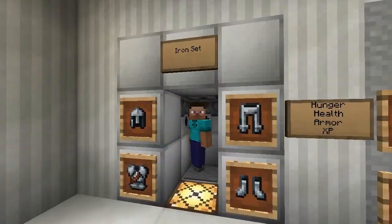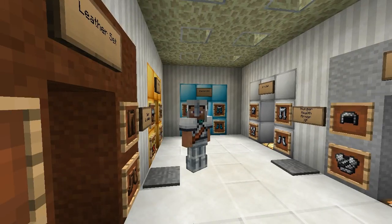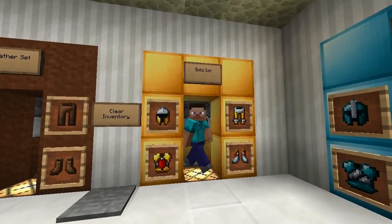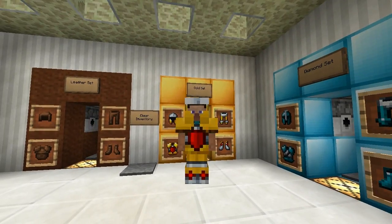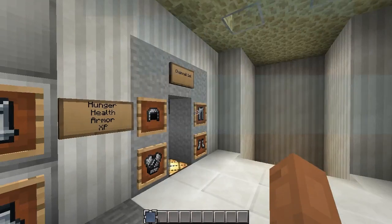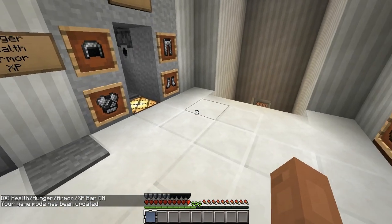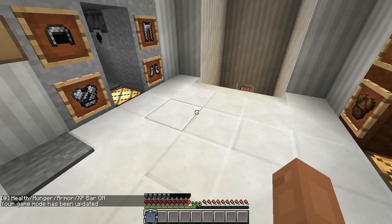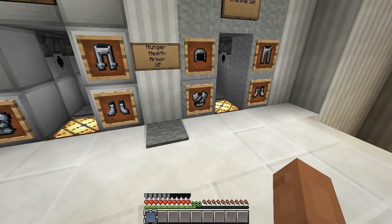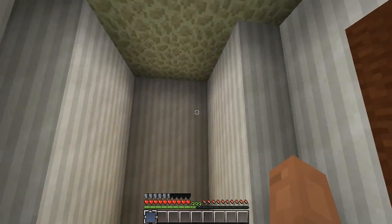And then the iron set. I'm not sure which one I like best — I kind of like that helmet in the gold, so let's do the gold. Usually gold is kind of kingly but in this pack it's completely different. Let's check out the health, hunger, armor, and XP bar. The hunger looks default, the hearts look a little different, and the XP and armor bars are definitely different — very cool.